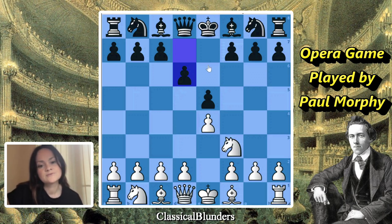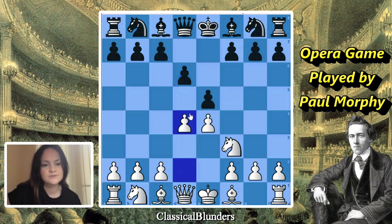The most straightforward threat now is d4, which is what Morphy did. It attacks the pawn on e5 and puts pressure there, forcing black to make a choice right away - should they take on d4 or keep it on e5?